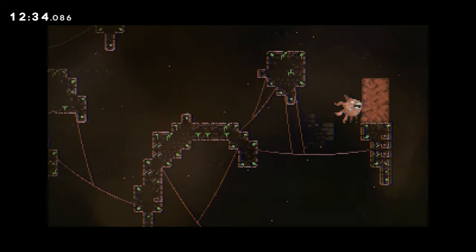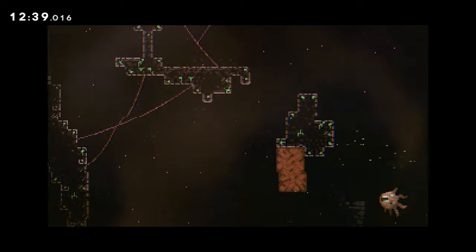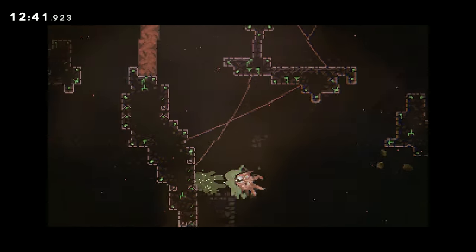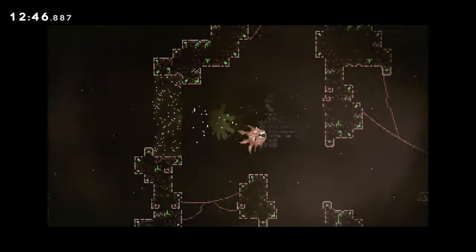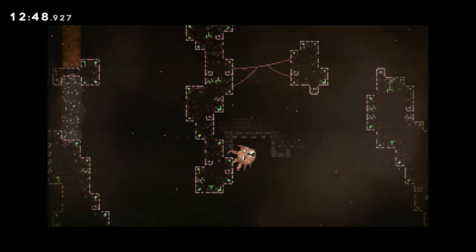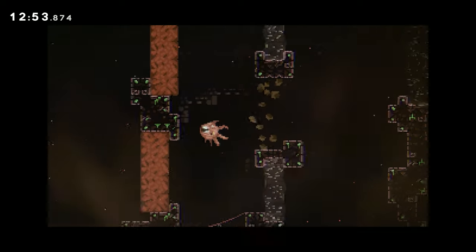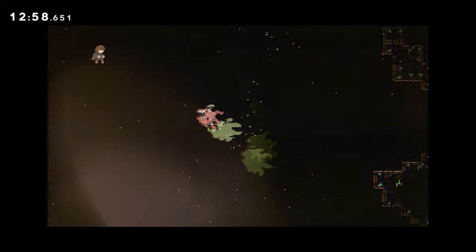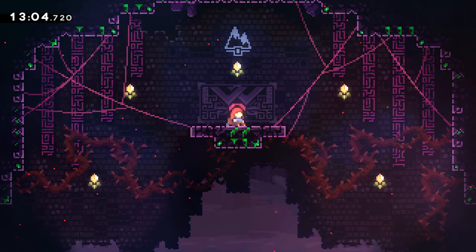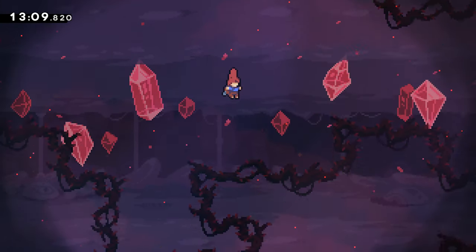I genuinely don't remember this. I don't remember doing this on my first playthrough when this game came out. I feel like I should remember this though. I think the point of this is just to teach you the rules of these eldritch creatures by making you control one. You can see there are certain paths it can take and some it can't. It dashes quite quickly, just like Madeline, but it flies. It's also got a different sense of inertia to it.